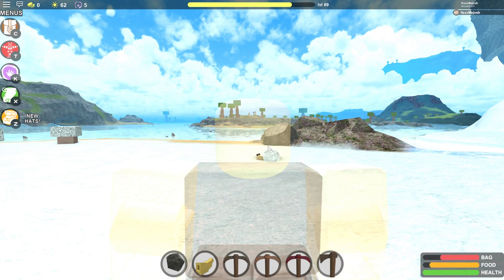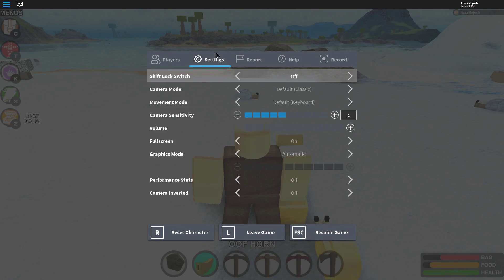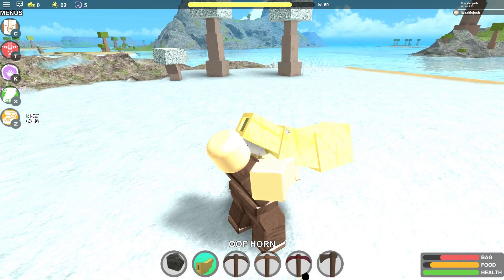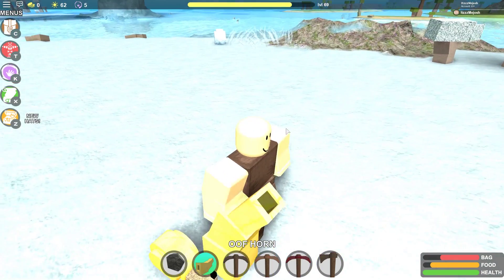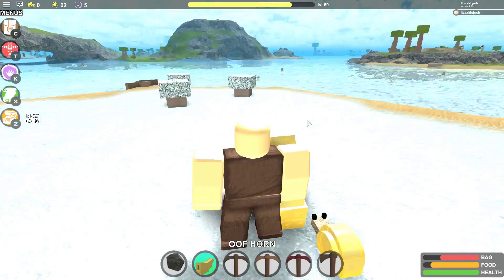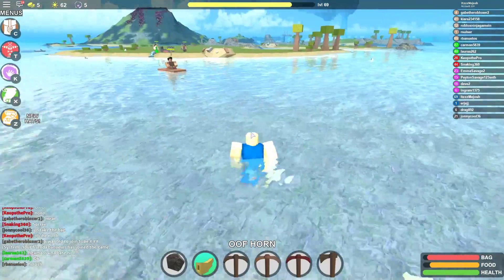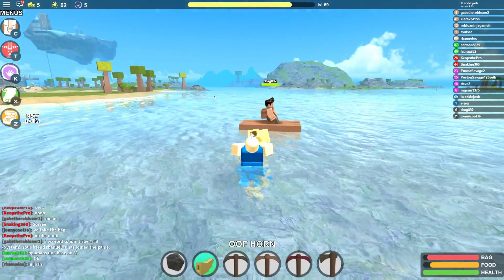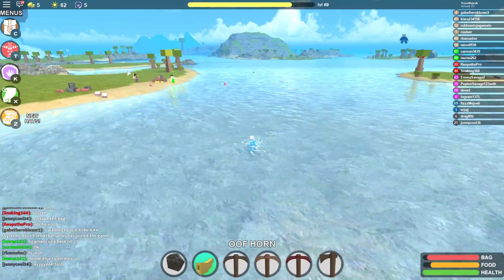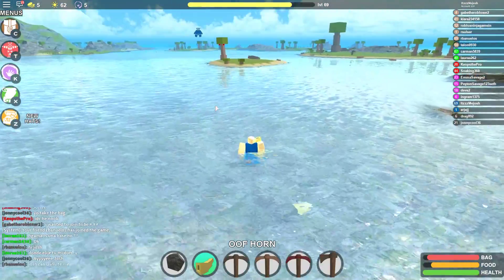After a good amount of time I finally crafted the Oophorn. I'm going to turn up my volume and use it. I think it's broken because I didn't hear anything. There's a tribe right here so I'm going to use the Oophorn — hopefully they can hear it. I can perfectly hear this person's radio but I can't hear my Oophorn, so sadly I'm pretty sure this Oophorn is broken right now.